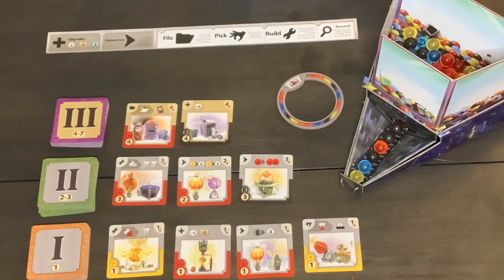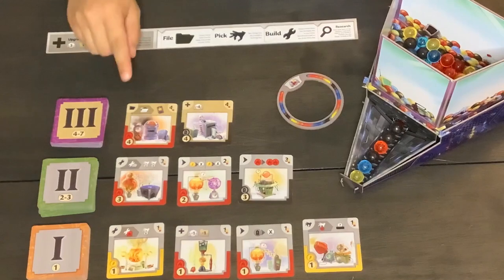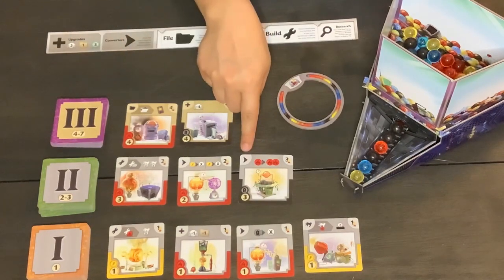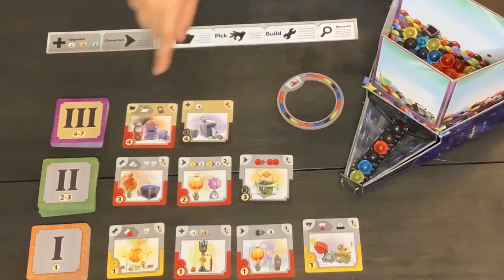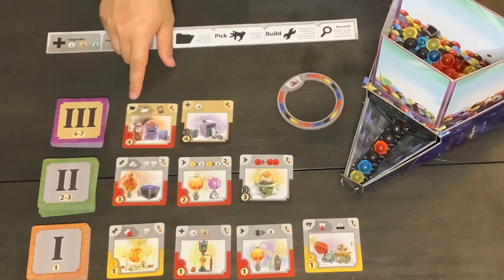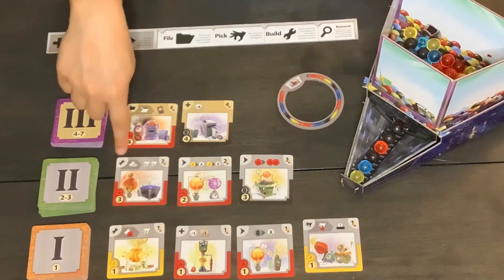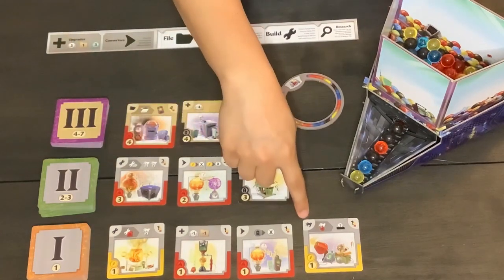If we zoom in a little bit closer here, we can see each individual gizmo card a little bit better. Each gizmo card has a lot of information on it. For example, on the upper left-hand corner it tells you where to put the card on your dashboard. Each card corresponds to one section in the dashboard — so this one here you would put underneath the file, underneath the upgrade, build, converter, or pick.